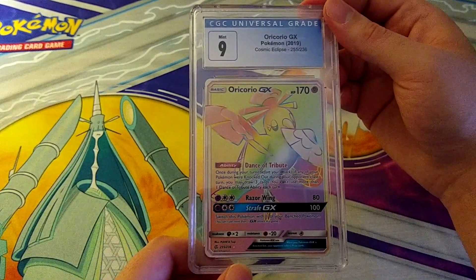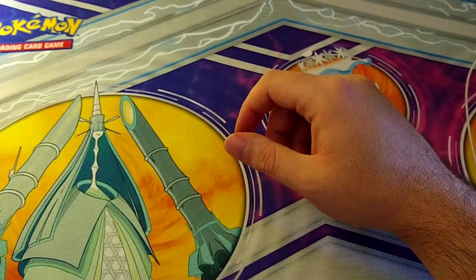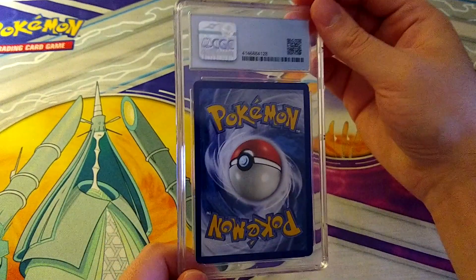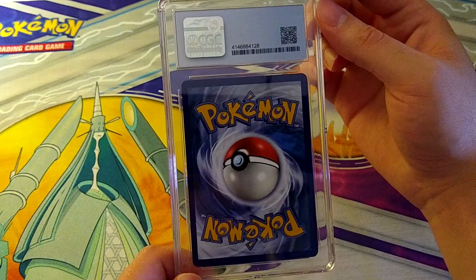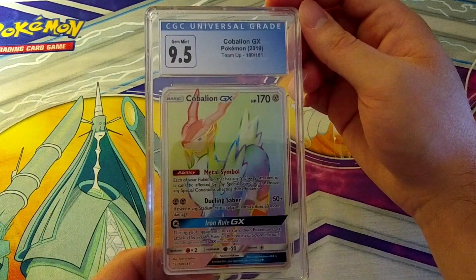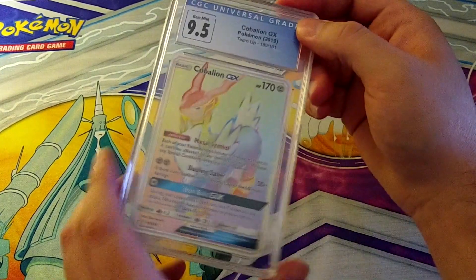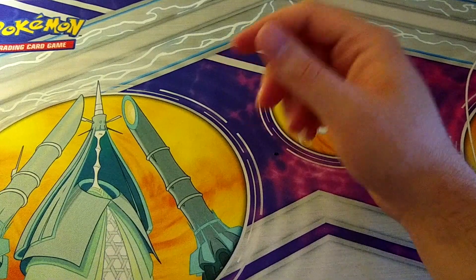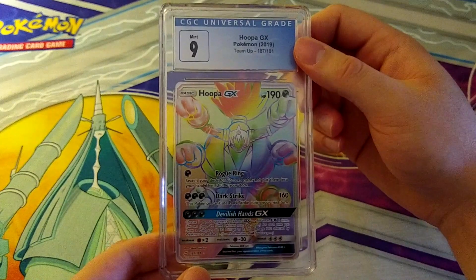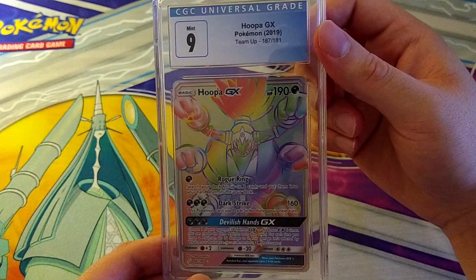Oricorio GX — now we're really getting in there. None of these are grading 8 or 8.5 like I was worried about. Then 9.5 on Cobalion GX from Team Up. Not a bad pull. Then a 9 on Hoopa GX from Team Up as well — 2019 Sun and Moon era.